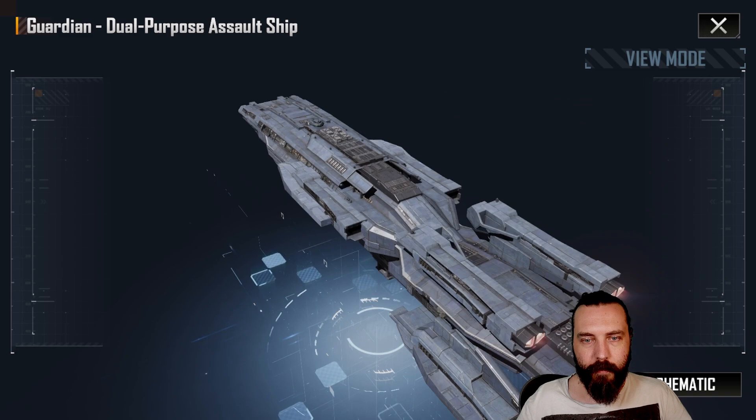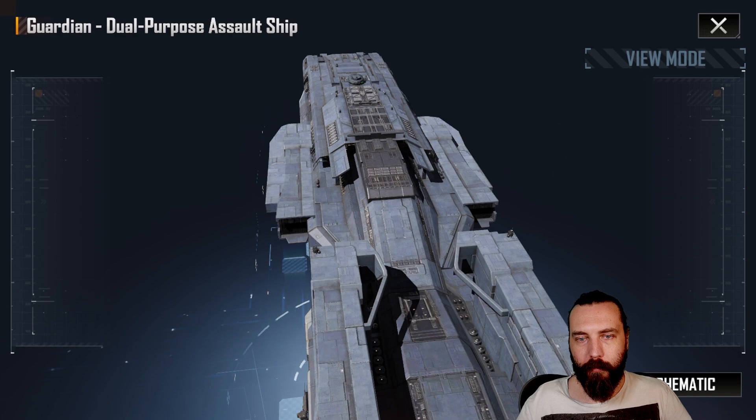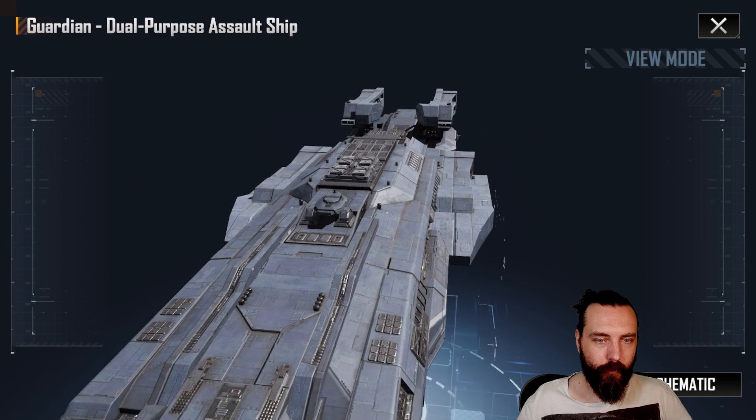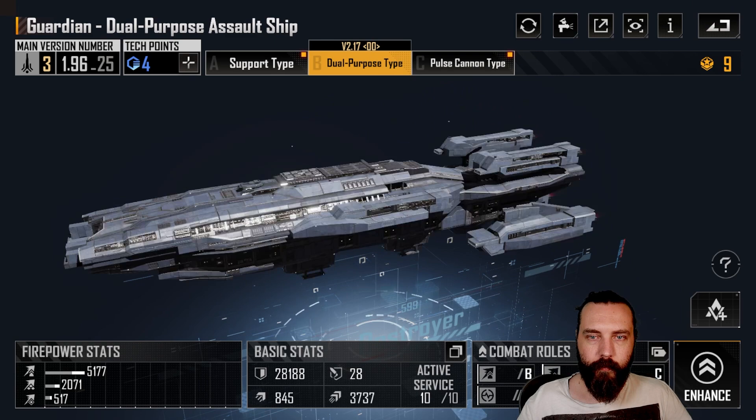I think the thruster emplacement changes slightly as well. Pretty cool. I like that the graphics — you can really obviously see that there are gaps between certain sections of armored plating and stuff like that. Just gives a bit more of a nice approach to how the ships were designed. So there is your maxed Guardian.